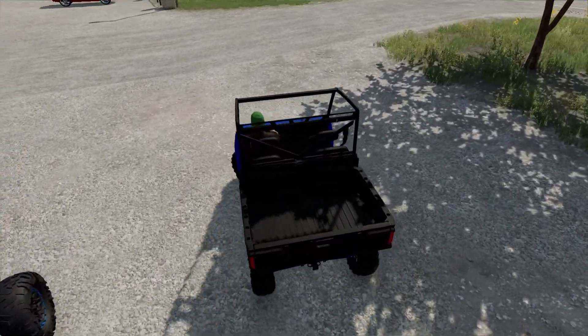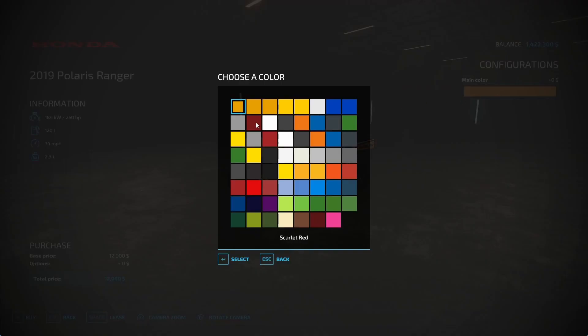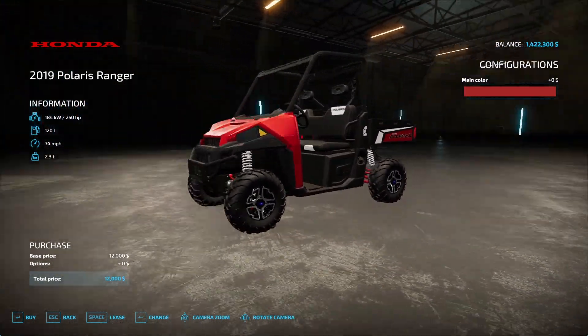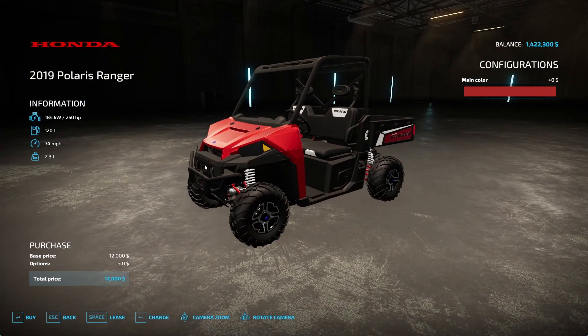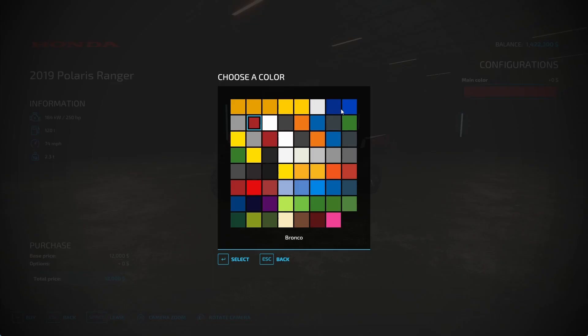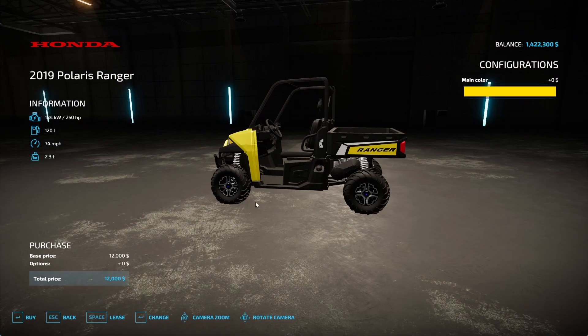The only options for this Polaris Ranger are the colors — there's nothing too detailed beyond that. The headlights need a little bit of fixing, but otherwise everything is good. You have a lot of color options: blue, dark blue, yellow, purple, black — basically whatever color your Ranger is at home. Changing the color will also change the A-arms and suspension.